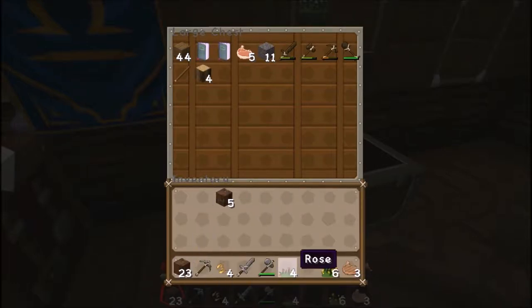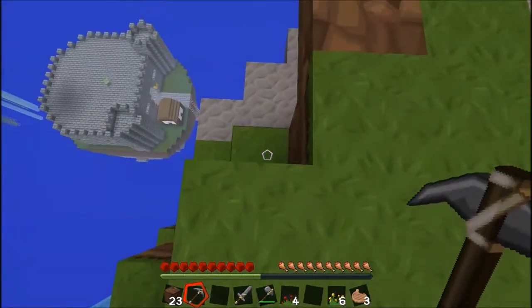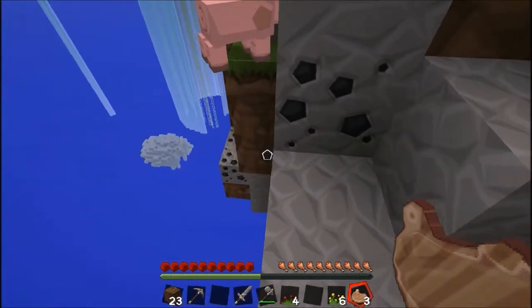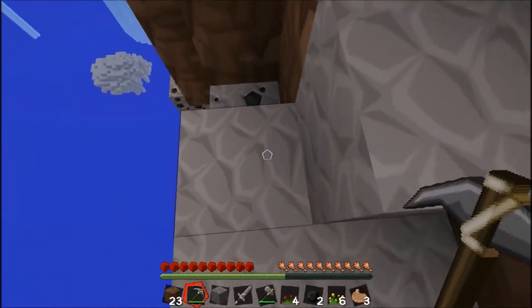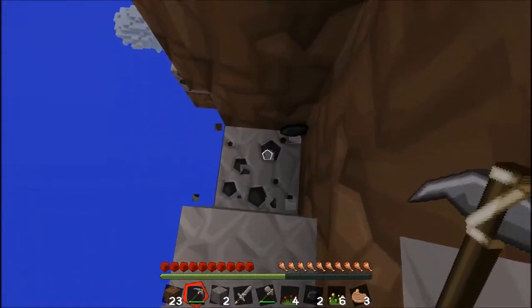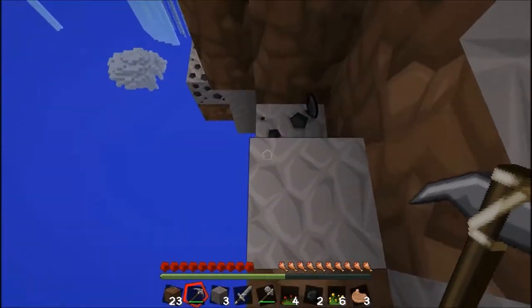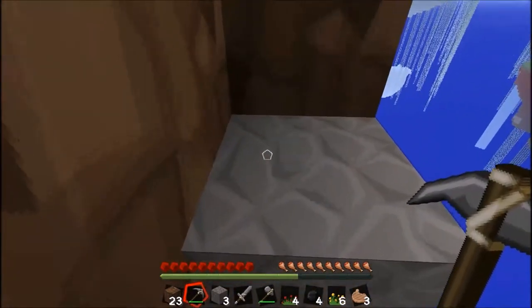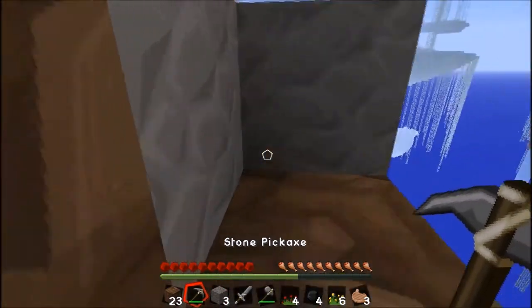Let's save that wood. We are going to go down and get some of that coal from down below. Let's go down — we've got plenty there. It's quite different playing in a world where you can just fall off the island. First time playing something like this for me.